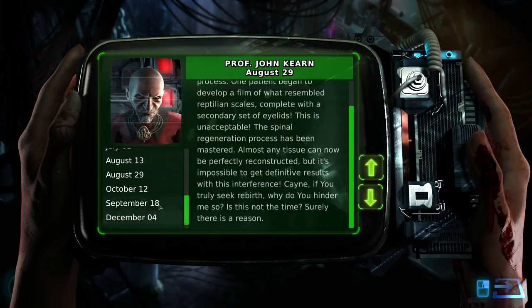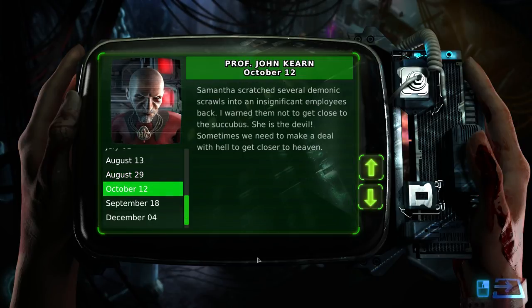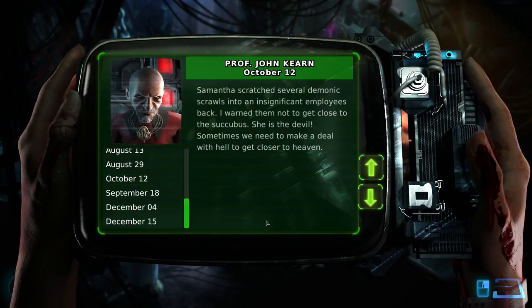'October 12th. Samantha scratched several demonic scrawls into an insignificant employee's back.' Wow. Oh, is Samantha the monster? It probably is. 'I warned them not to get close to the succubus. She is the devil. Sometimes we need to make a deal with hell in order to get closer to heaven.' I don't think that's anywhere in the Bible — as shown by how you didn't quote it.